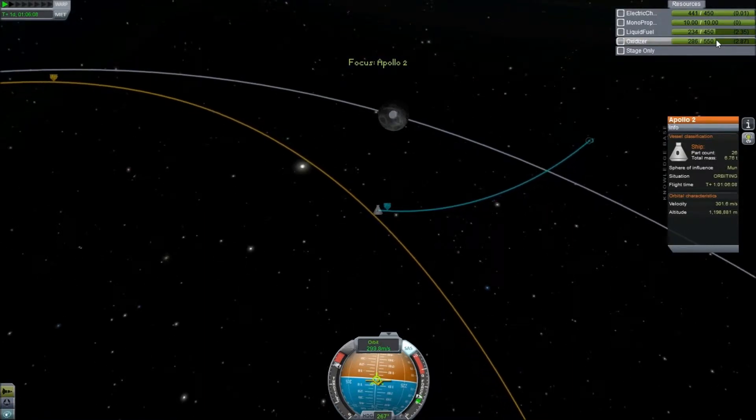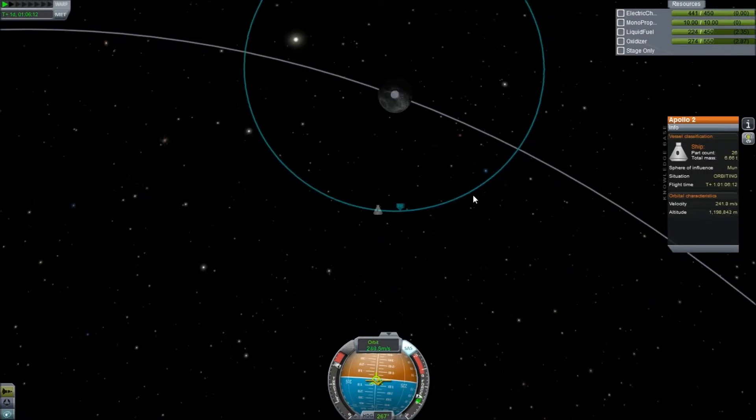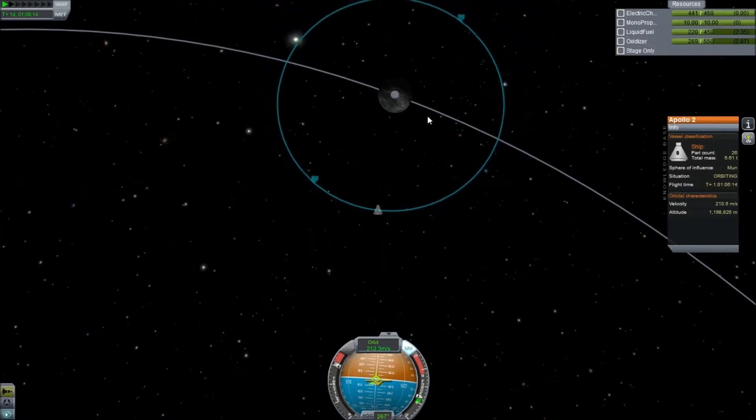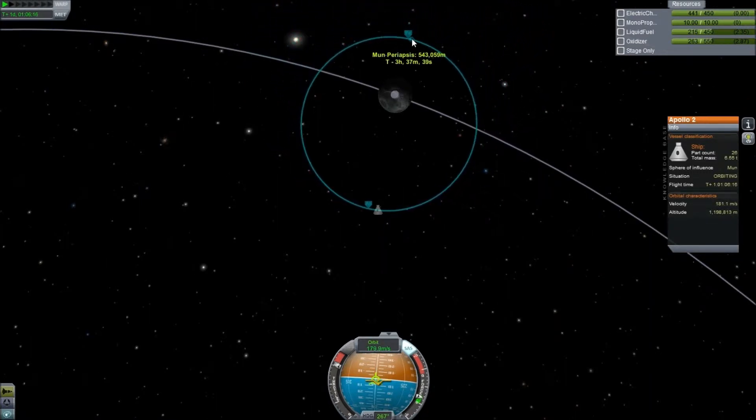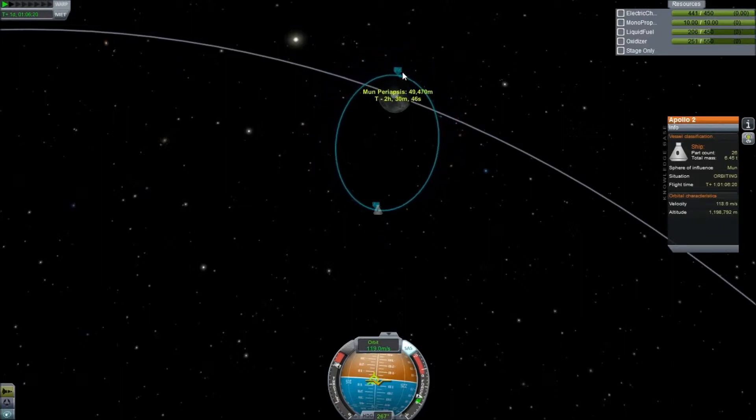So it looks like we have used up half our fuel. But getting off the Moon is a lot easier than getting to the Moon, so hopefully we will have enough to do everything. So we'll drop ourselves down into a much lower orbit of 50... actually, we'll go down to 20, because 20 is still safe.